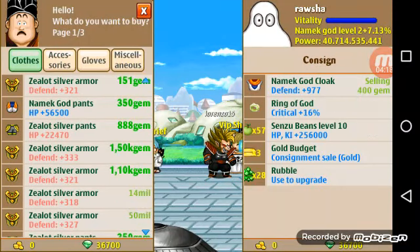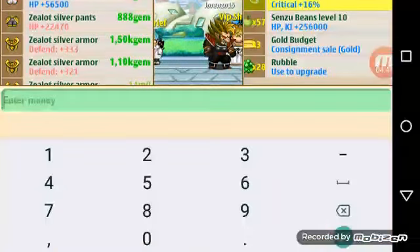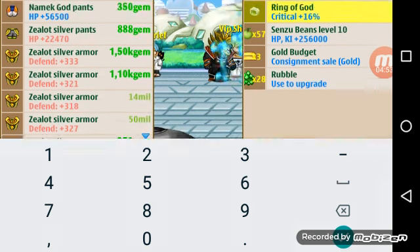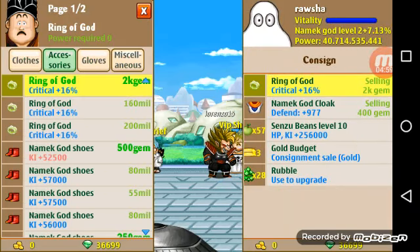Lorenzo is in the background — he has 2,842 gems. I'm going to take 2,700 gems, leaving him with 140. Now, this item says 'consignment sale gems' and the max is 2,000, so we're going to put this up for 2,000 gems — selling 2k gems, listed.